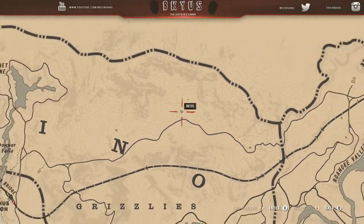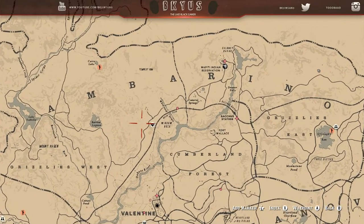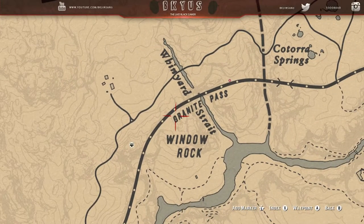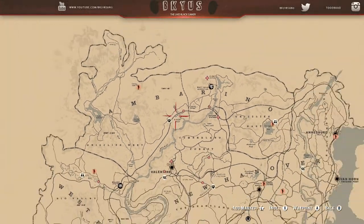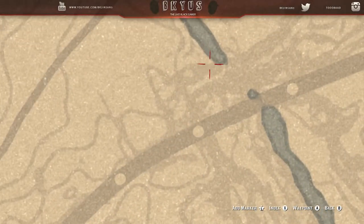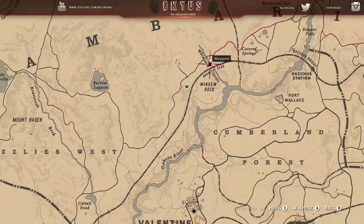What you guys want to do is head to the location on the map I'm going to show you now — it's pretty much north of the map. You're going to be looking for a place called Wine Yard Street, right close to Widow's Rock. Place a marker exactly where I place it down and head to that location.